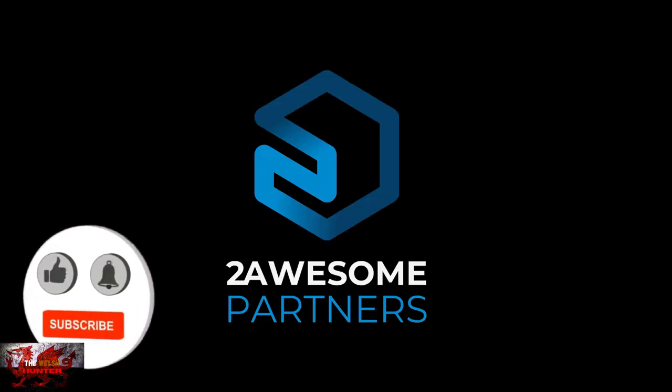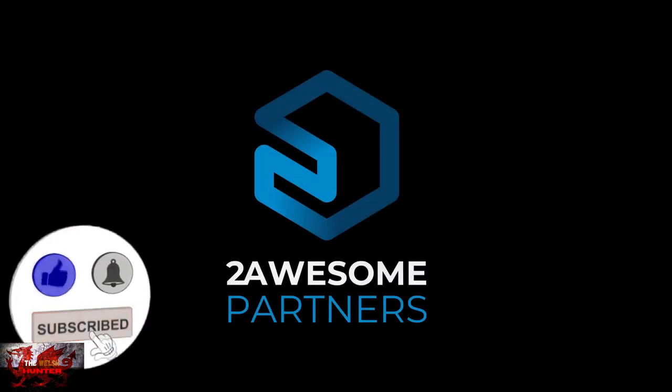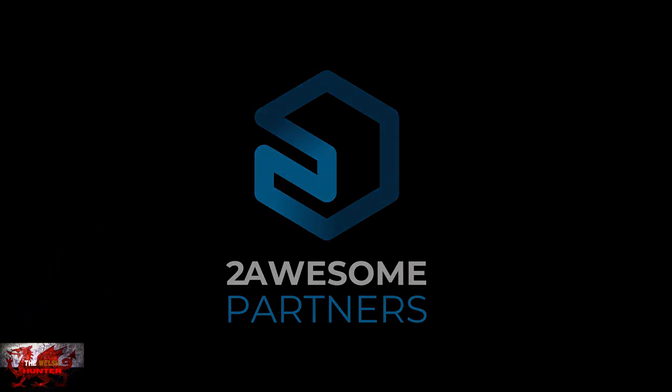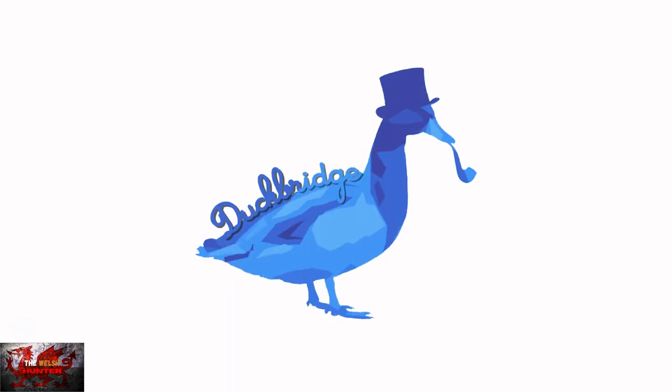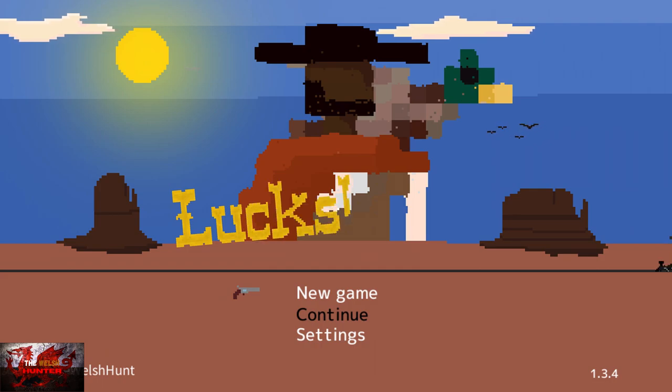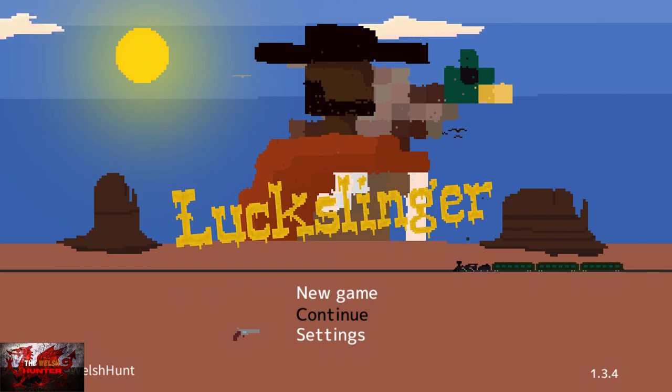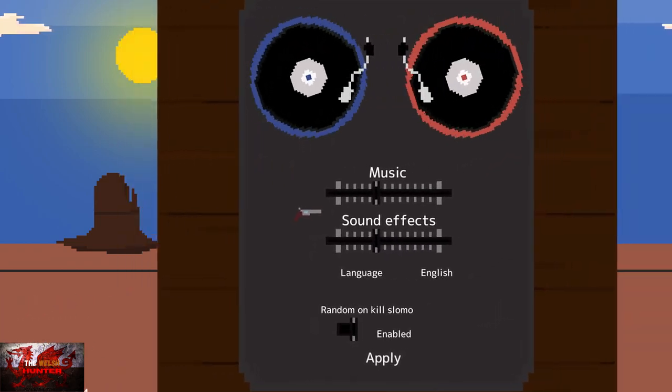Hello there guys and gals, The Welsh Hunter here back with yet another 100% achievement and trophy guide, and this time we are getting it all in Luxlinger. A sequel to Red Dead Redemption 2 - and this time it'll take around 20 minutes to complete rather than 200 hours, so that's nice. It's not a Red Dead Redemption sequel though. The game was developed by Duckbridge, published by 2Awesome Studio, and is available for usually £9.99.